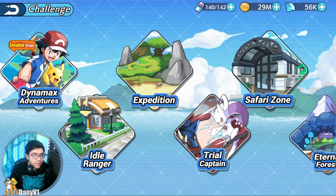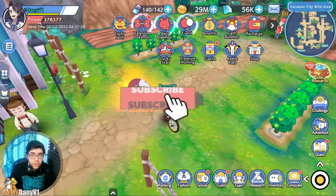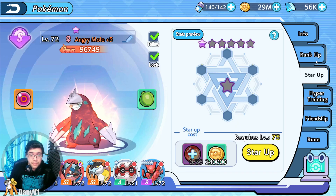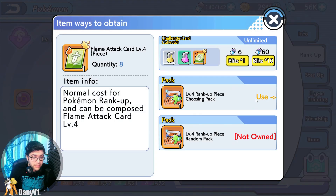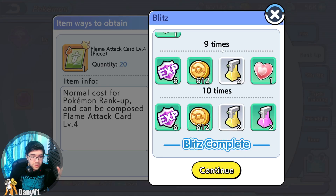First thing, there is double drops going on, which means on any Dynamax adventures, normal or elite, you will get double the resources for spending your energy. So you can come over here on your Pokemon on the rank up or star up option and any resource that you want to raid. So let's say I want to raid physical attack for my Excadrill and I will do a blitz times 10, and it will give me double the resources, at least related to the resources of the maps.